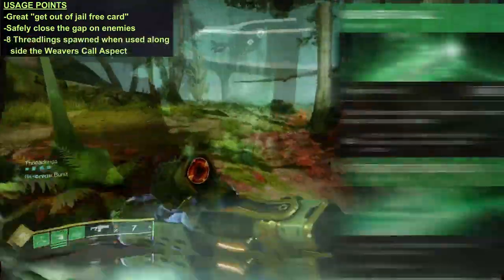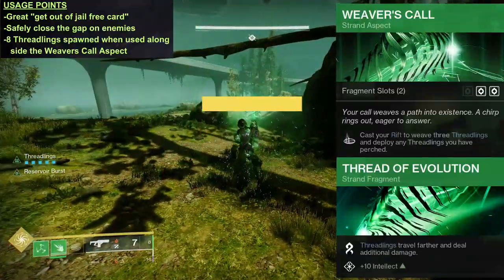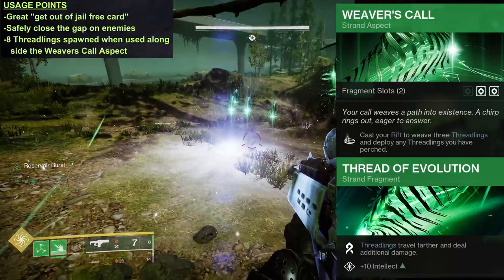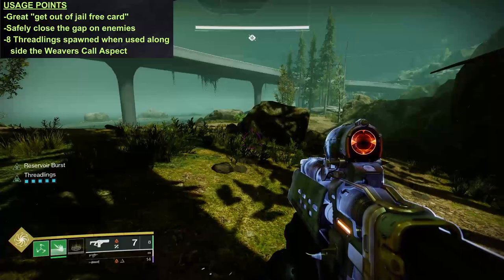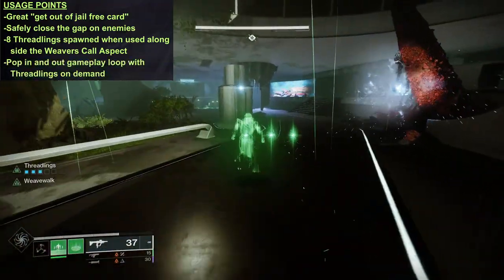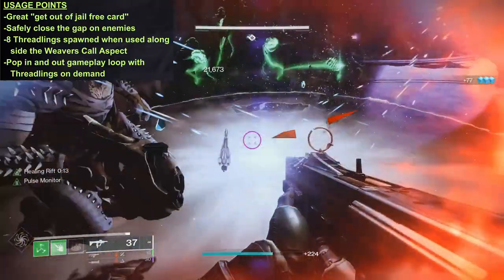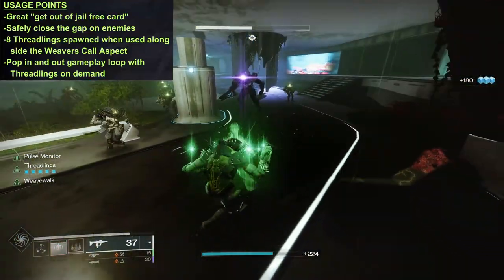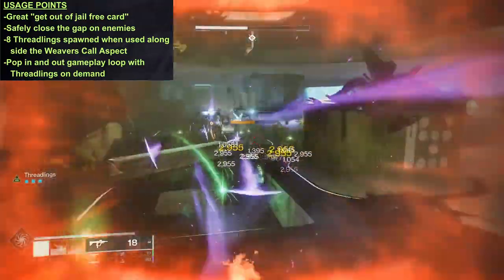The Weaver's Call aspect and a Threat of Evolution fragment are nice complementary picks within the Strand subclass. If you do have 5 threadlings perched through Weave Walk, deactivating it with your rift will deploy 8 threadlings, all carrying some bonus damage and a longer travel distance. This can make a really fun gameplay loop: you pop in, get your threadlings piled up, pop out with your rift right in the middle of a group of enemies, let that army of threadlings do their thing, pop back in for a clean getaway, build those threadlings back up, and then stick some more on the baddies when you're ready to re-engage with your weapons.